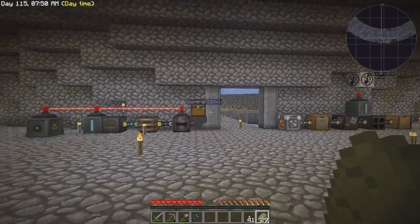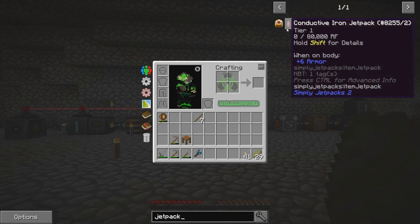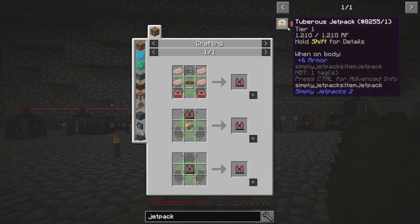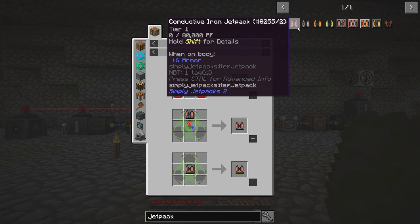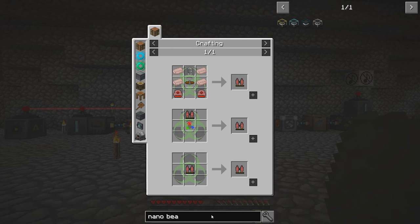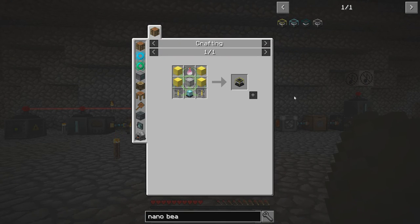What I'd like to do today is take a look at our jetpack options, because I would like some flight. I think it's going to help me out — it makes it a lot easier to build a spawner of some sort. I'd like to take a look at the conductive iron jetpack, since that's really the only kind of flight we have other than the angel ring or the nano beacon, which we are not anywhere near even making the tier one.